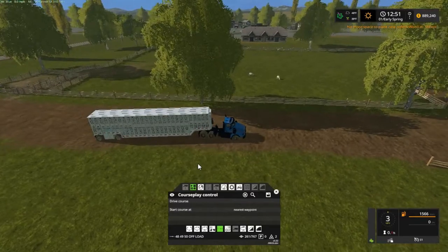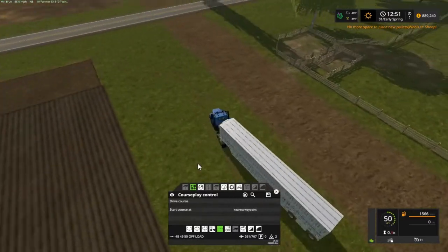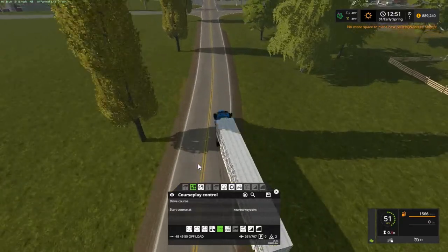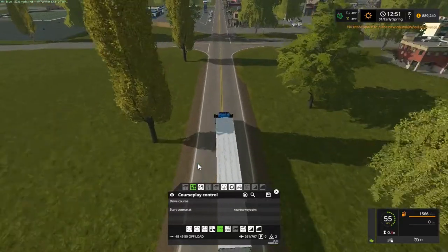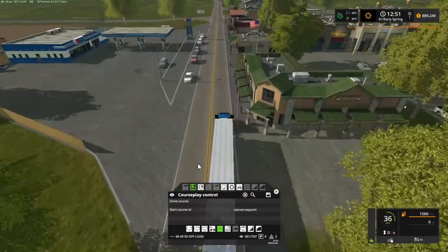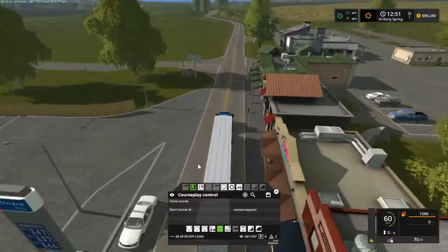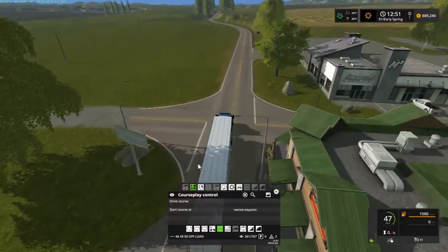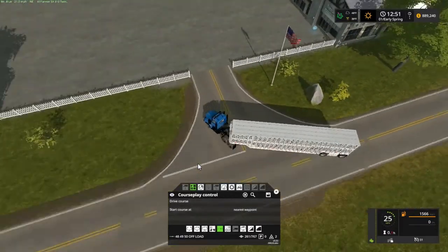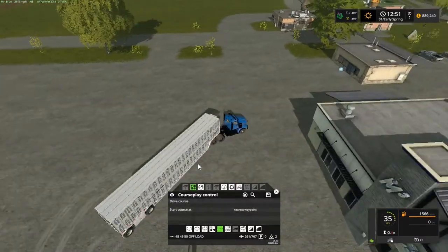We need to turn around to the dealership — it's the other way. Then I'll come back and buy some sheep, and probably some chickens, folks. That's right, I'm gonna buy some — bark bark bark bark! No more space to place new pallets of wool. I didn't want to see that. Don't let me hit it — oh, tight spot, this trailer's long.